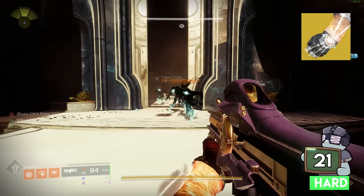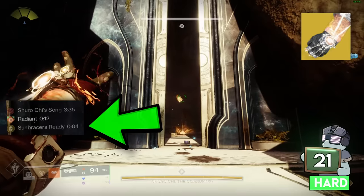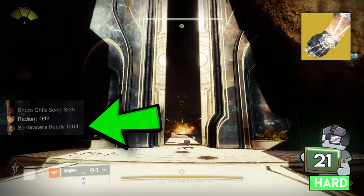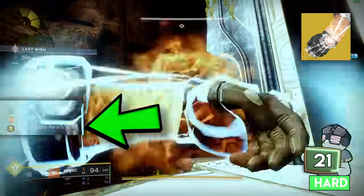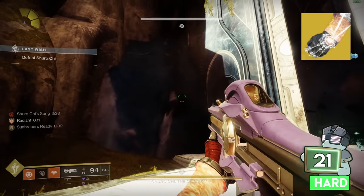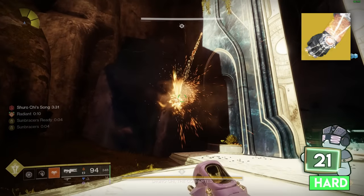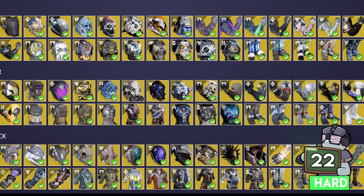The Warlock Exotic Sun Bracers is very popular but commonly misunderstood. When getting a powered melee kill, it procs a five-second timer for infinite grenades. Most people rush to throw them as fast as possible because of how quick that timer runs out. What they don't realize is that's just how long you have to throw your first one, which completely resets it to a fresh five seconds.